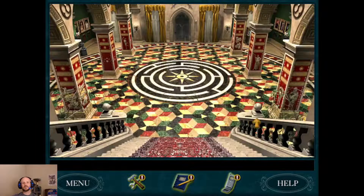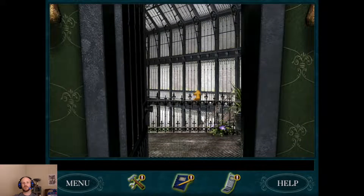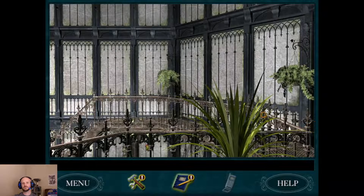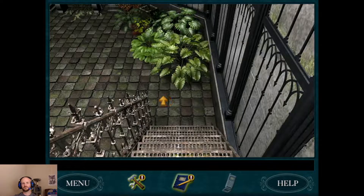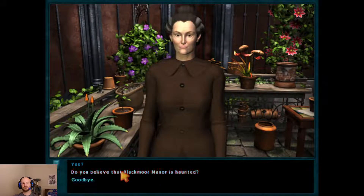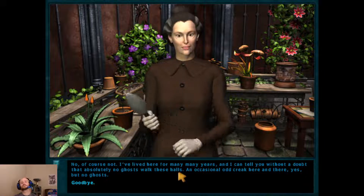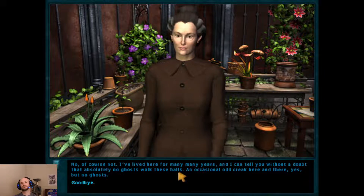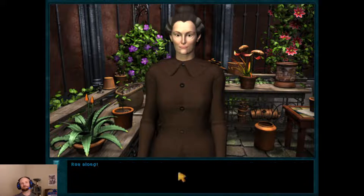We can say just a couple more hellos. One is to Miss Drake. [Nancy]: 'Do you believe that Blackmore Manor is haunted?' [Miss Drake]: 'No, of course not. I've lived here for many, many years, and I can tell you without a doubt that absolutely no ghosts walk these halls. An occasional odd creak here and there, yes, but no ghosts. Goodbye. Run along.'